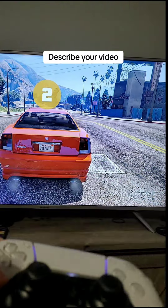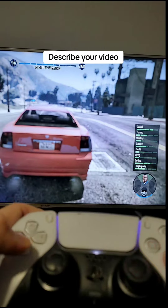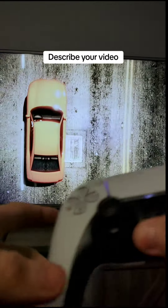Now what you're going to do is just press down D-pad, click on Franklin right here, and what you're going to do is accept this alert right here.